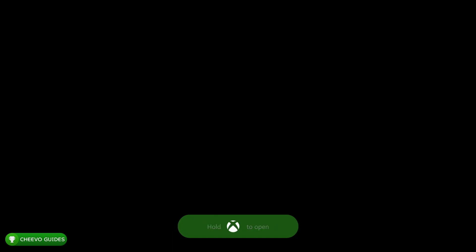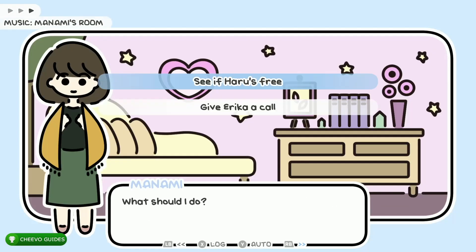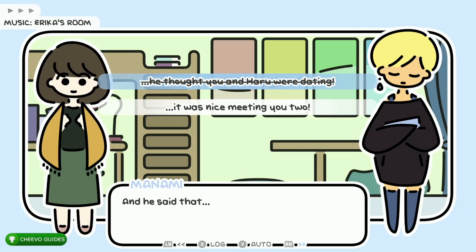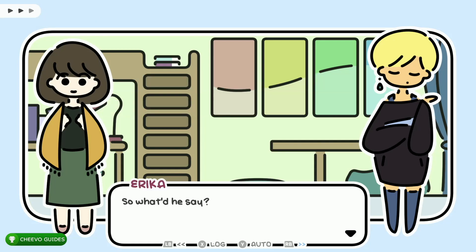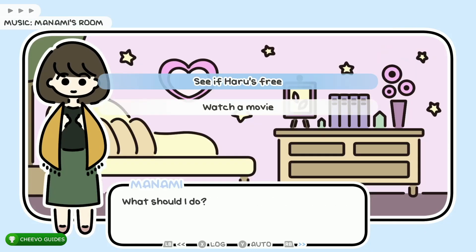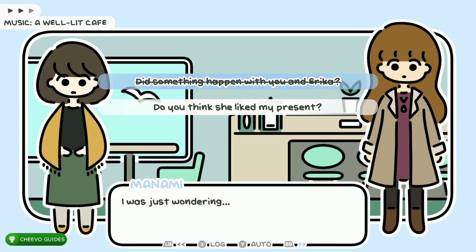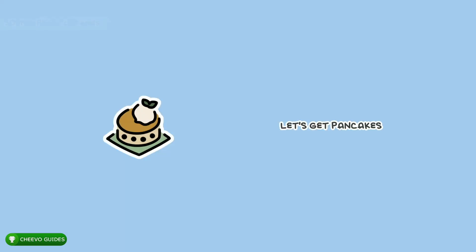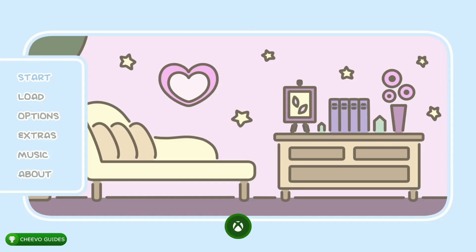Start up a new game. Choose the bottom option: 'Give Erica a call.' Then choose the top option — the one that's crossed out. Then choose the top option again: 'See if Haru is free.' Then choose the bottom option: 'Do you think she liked my present?' This unlocks the next ending called 'Let's Get Pancakes,' triggering an achievement or trophy worth 15 gamer score.